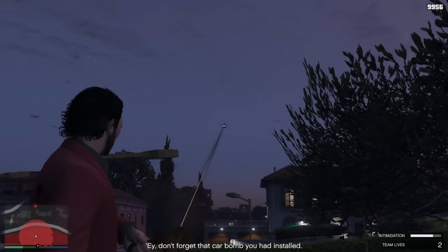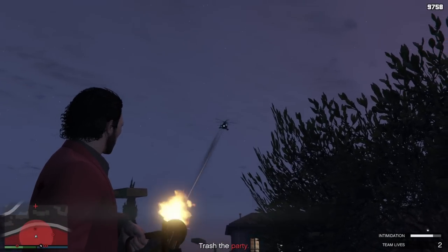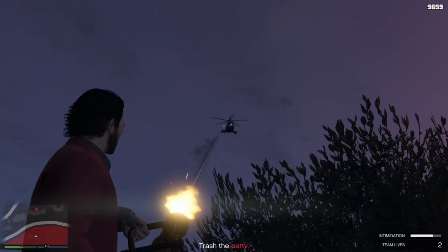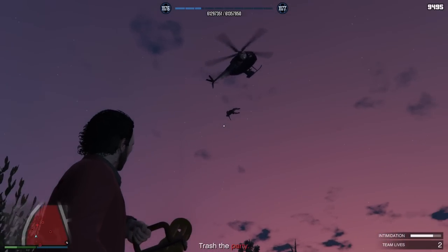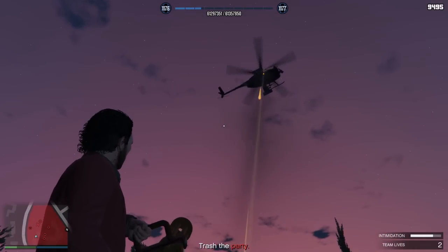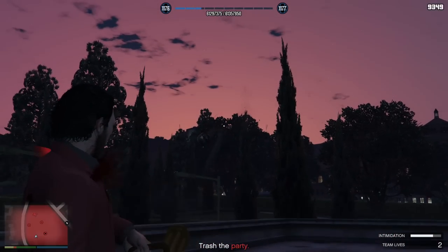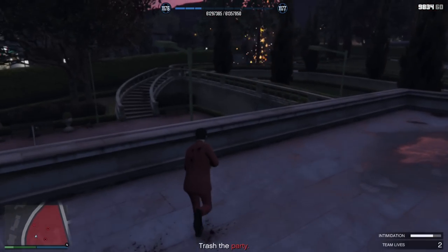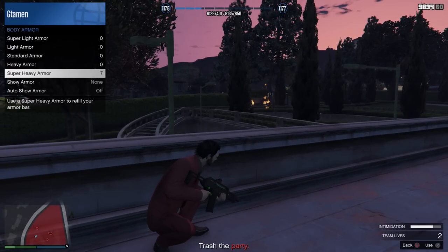There's one particular enemy you have to keep an eye out for, which is the Buzzard. As soon as you see this spawn, get ready to take it down as quickly as possible — whether with a minigun, a rocket launcher, or by shooting out the rotors at the back of the Buzzard. Take it down as quick as you can, as this is the only enemy that can really do significant damage to you.